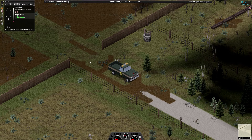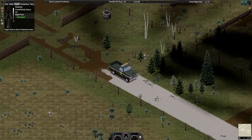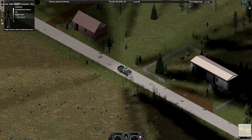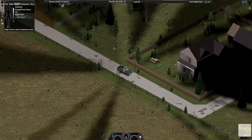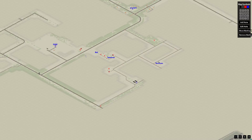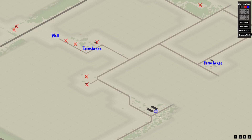Hey everyone, quick video just showing you where to find a well in Project Zomboid. I was looking online and couldn't find much information, so if anyone's interested in a nice rural farmhouse area, this spot just west of Muldraugh right here — there's the well, there's a farmhouse here, and then there's a warehouse here.